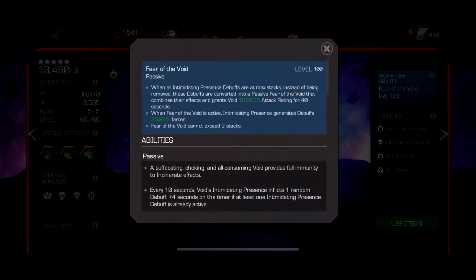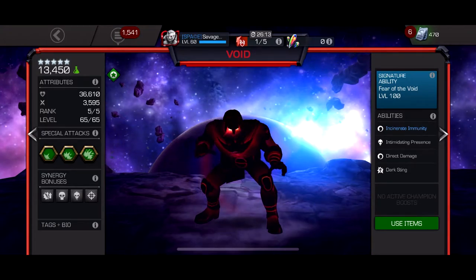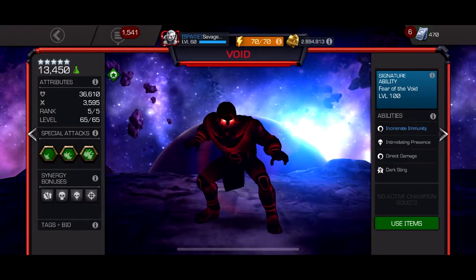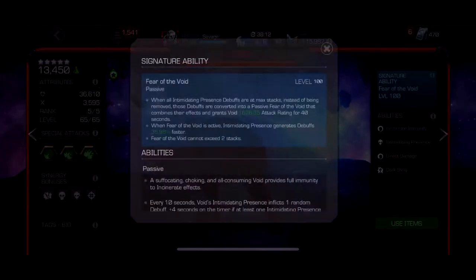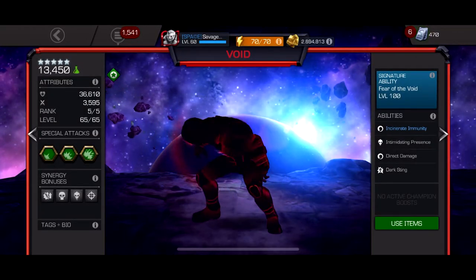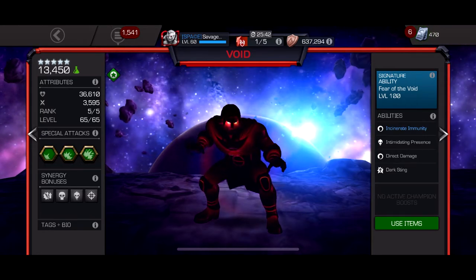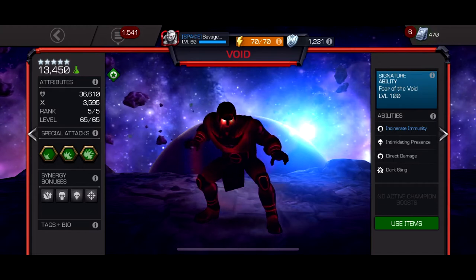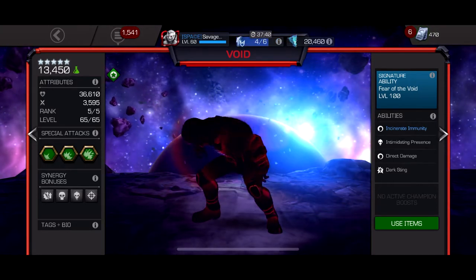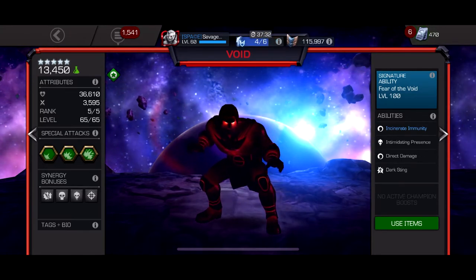Number five is Void, who is only incinerate immune. The way he works is he cycles debuffs on the opponent — every certain amount of time he places a debuff on them, and every time he throws a special one he places another. There are three debuffs: one reduces ability accuracy of evade and dexterity mastery by 30 percent, one reduces crit rating, and the important one — Petrify — reduces the opponent's regeneration and power gain rate by 50 percent. Each unique debuff ticks damage every second it's on, so the more unique debuffs the more passive damage he does.